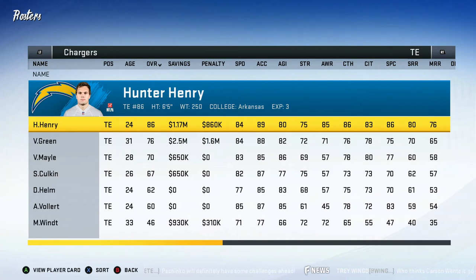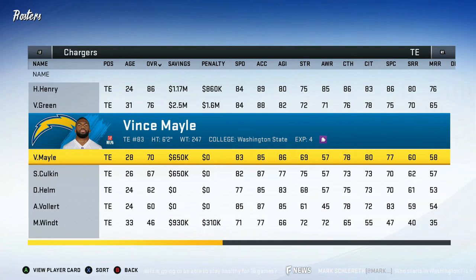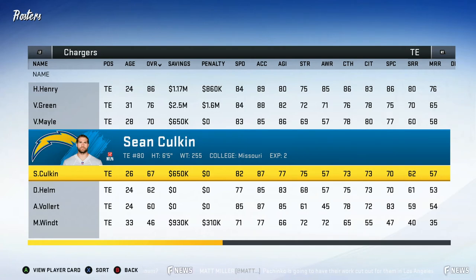At tight end I already have the three tight ends I definitely want to keep. Obviously Hunter Henry is our number one tight end — he's staying here forever, I don't care how much I have to pay him. Virgil Green is 31, he might get the boot — we don't have Antonio Gates anymore so we'll see. Right under him we have Vince Mail — I've never really heard of him but his speed and catching look nice. Sean Culkin is a guy I want to keep — he's only 67 overall but I'm probably gonna have him as a starter after next season.